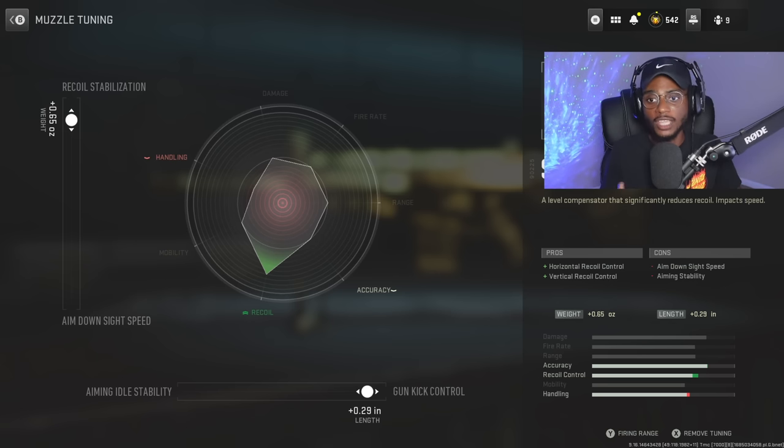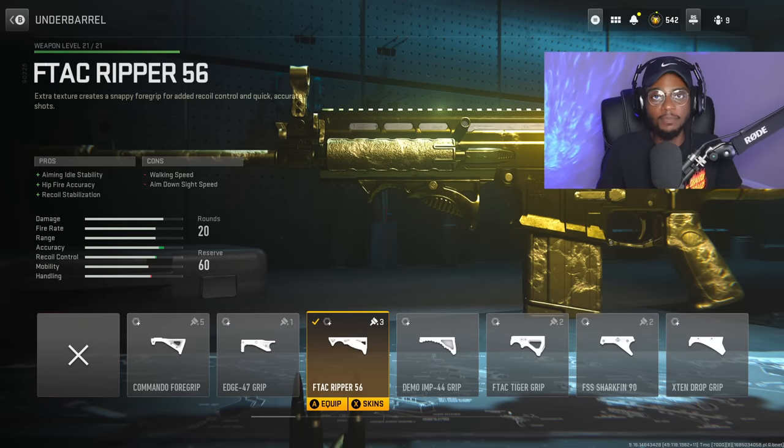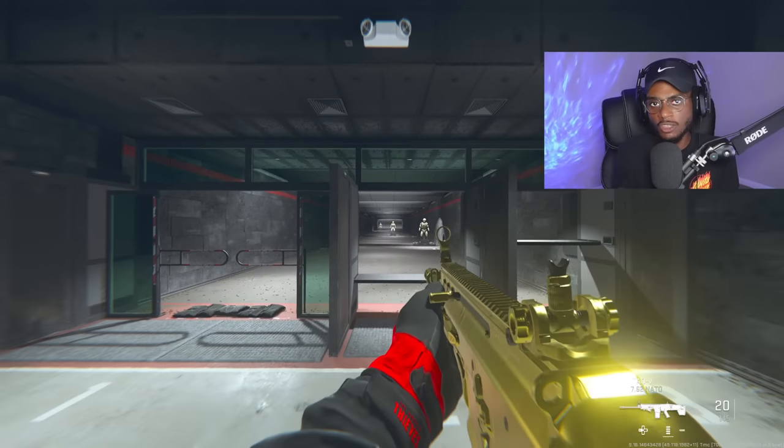Finally, we're going to rock the F-TAP 56 underbarrel, which gives additional recoil stabilization, increased hit-fire accuracy as a bonus, and improved aim-out-of-stability, making this weapon a little easier to use at medium to longer ranges. For the tuning we're bumping aim walking speed to negative 0.13 and more stabilization at plus 0.52.